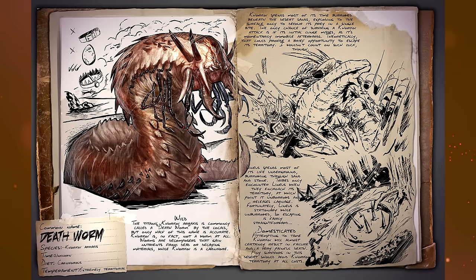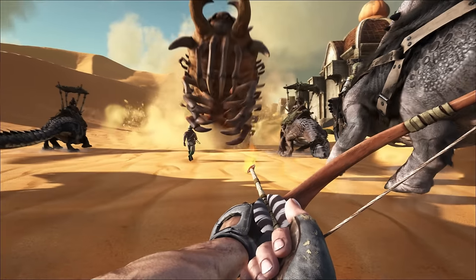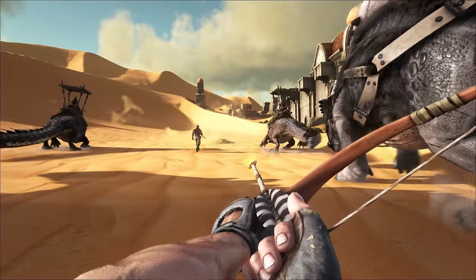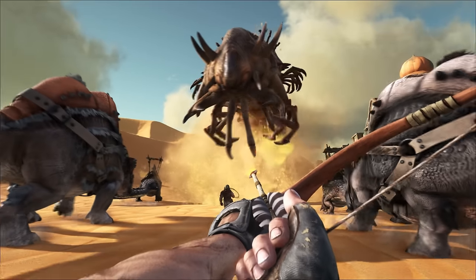As for domestication — attempting to tame one of these will almost certainly result in failure and a very painful death. Any survivors in the desert should avoid this thing and its territory at all costs. It doesn't say you can't tame it, but you probably shouldn't try. The locals call it the Death Worm, but only half the name is accurate — it's not a worm at all. Big, scary, comes out of the ground — try and avoid these at all costs.